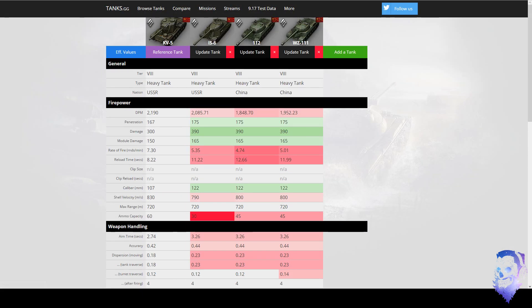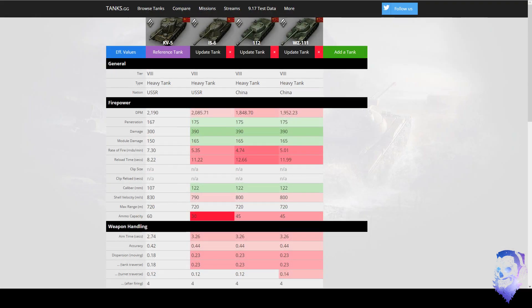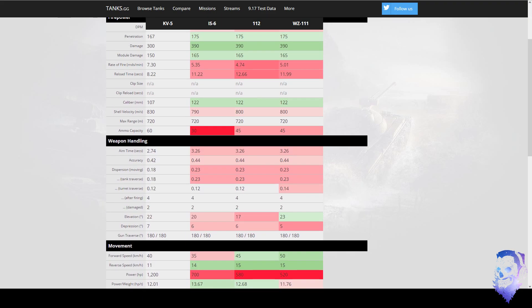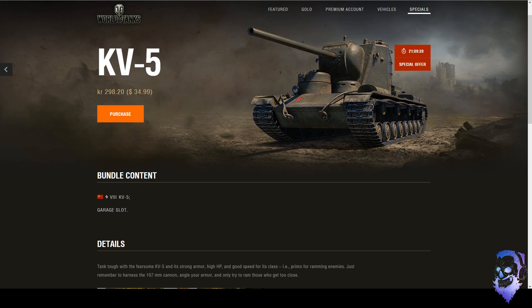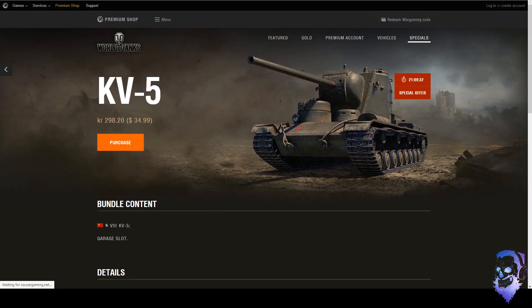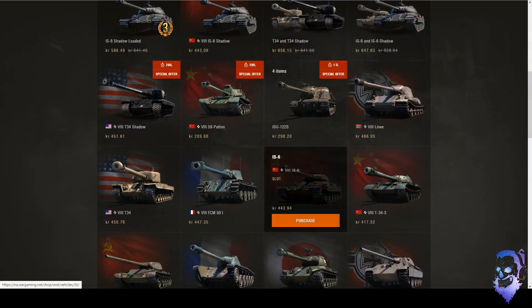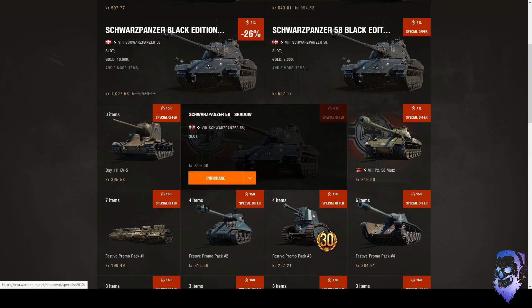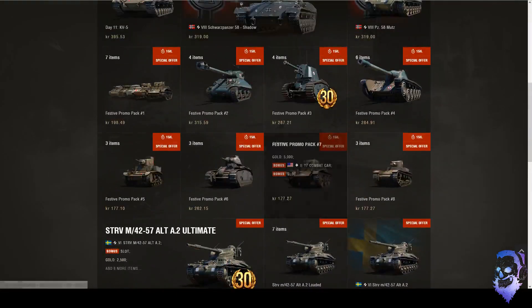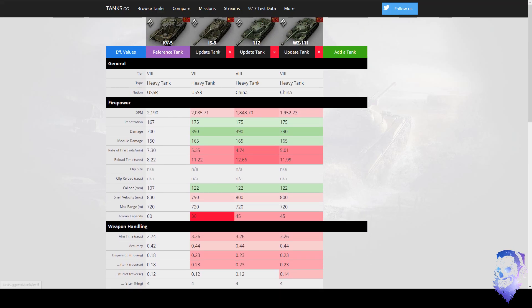The IS-6 has 217mm pen but it's a 122mm gun so you can overmatch a lot more. The 112 and similar tanks with limited matchmaking have 175mm standard and 250mm premium — the only reason those get 250 is because it's HEAT, while the IS-6 uses APCR. For that price — especially on EU or Asia where you can only buy bundles — 34 dollars is just so much money, especially when newer premiums like the Patriot and Liberté were around the same price but are far more powerful.